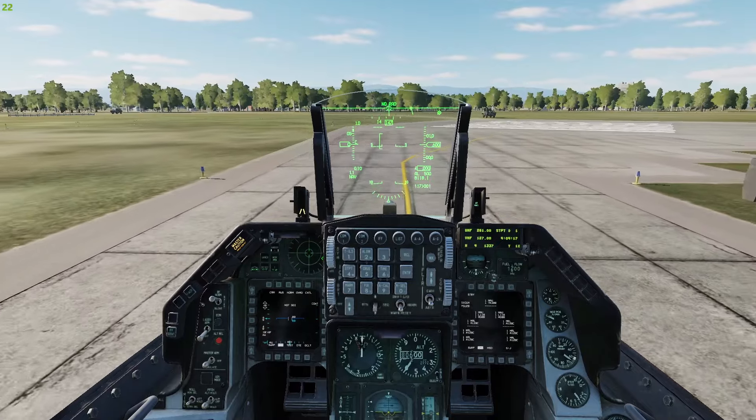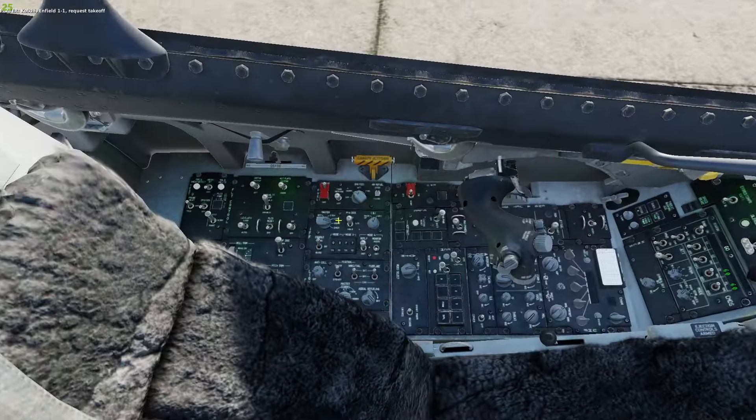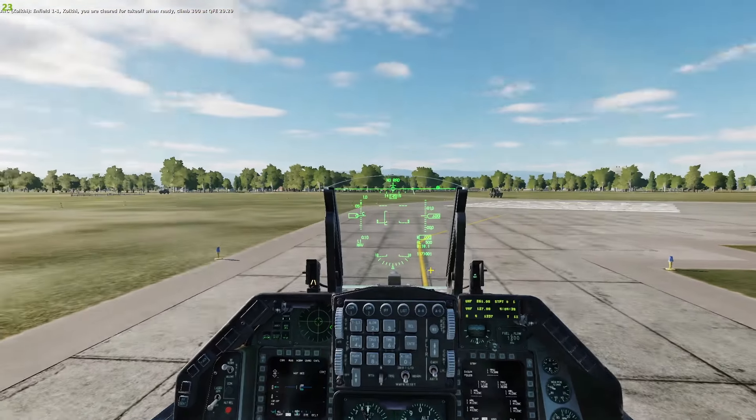Alright, here we are. We are about to enter the runway. Let's request takeoff. Here are our last checks. No cautions, no nothing. Let's go.